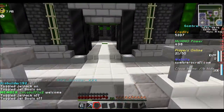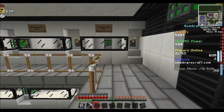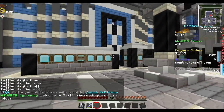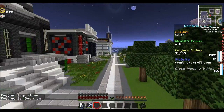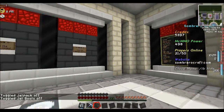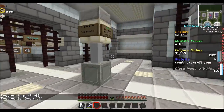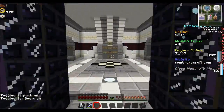A jail for all the bad kids. There's a credits room, which clearly needs to be fixed. I forgot how to fly. There's a help center for those who need it, and a place to buy cool tags that go in front of your name in chat, plus the warp center.